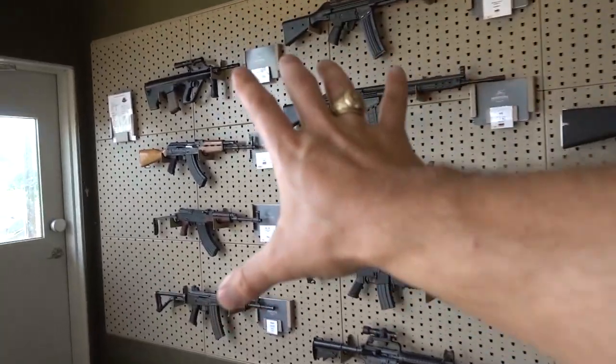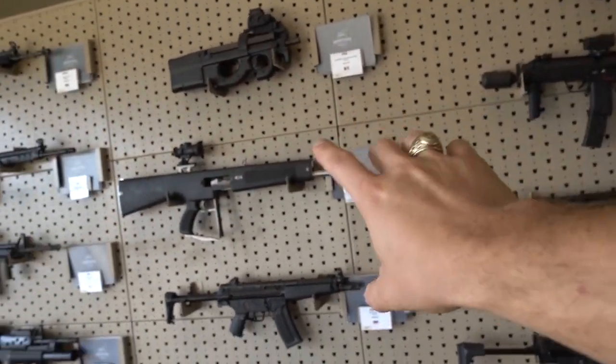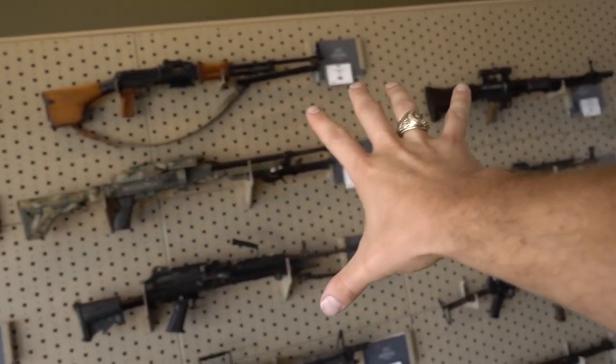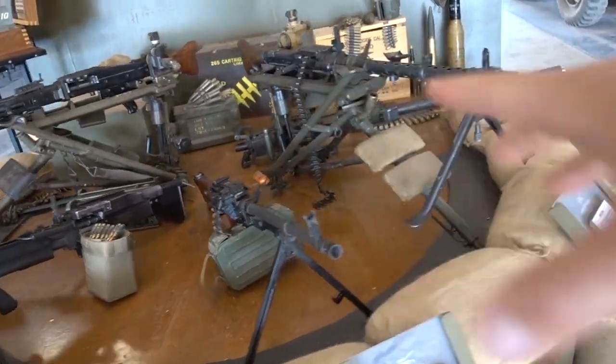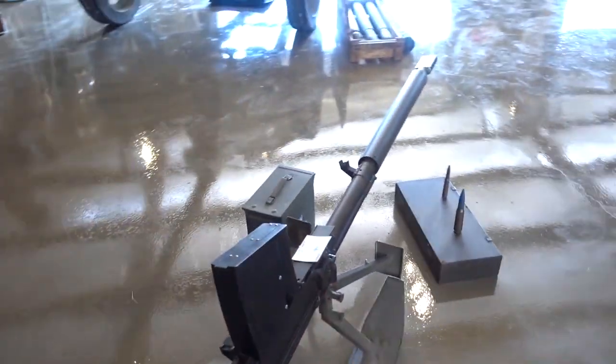We are actually here today at Drive Tanks. This is part of the Ox Ranch in Texas, right outside of Uvalde, Texas. This place is crazy — not only do they have pretty much every machine gun imaginable, AA-12, everything fully auto, they have bigger guns as well. Oh yeah — just, you know, 20 millimeters sitting over here on the ground.